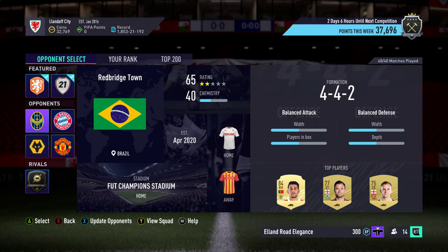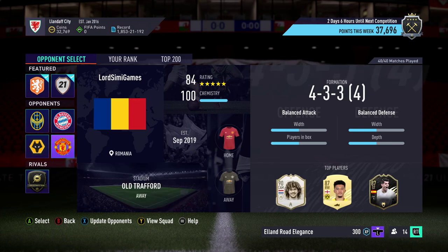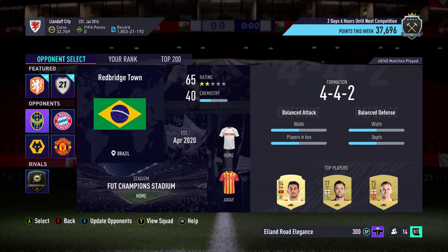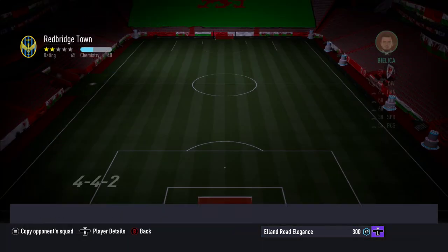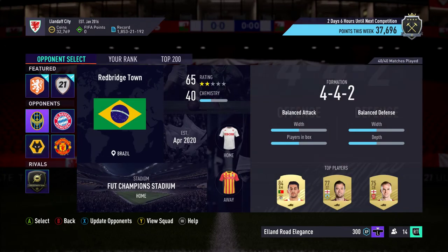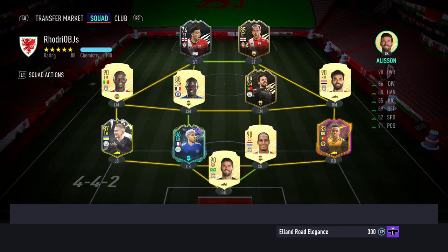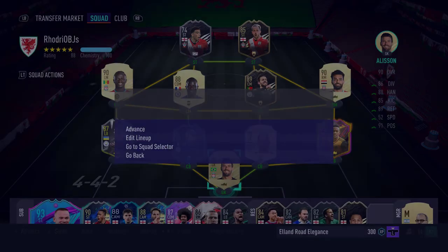As you can see in the top corner here, I've done 40 out of 40 matches, so 37,000 points is my total for the week. That means I can pick which of these four opposition I'm going to play against. The top left, Redbridge Town, has an average rating of 65 — mostly bronze players with a couple of golds thrown in. I'll do that on world-class difficulty, which should enable me to knock off at least one of all of the objectives on the list. Makes it a more efficient way of going through these things.